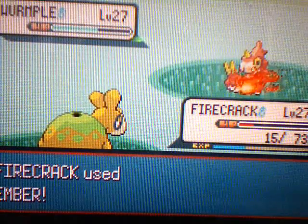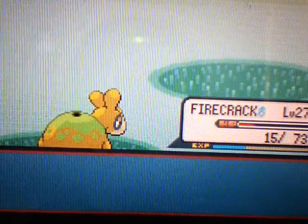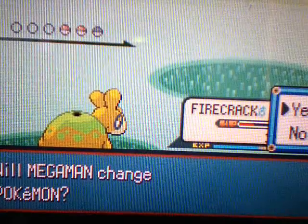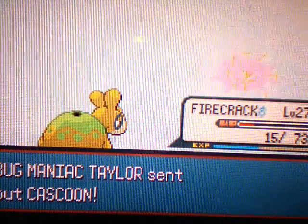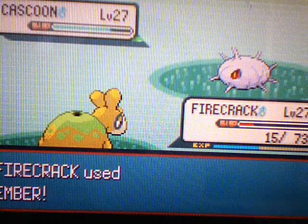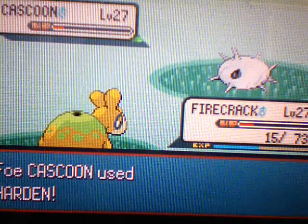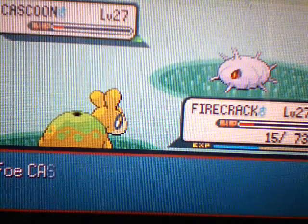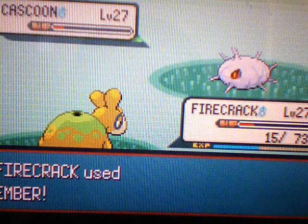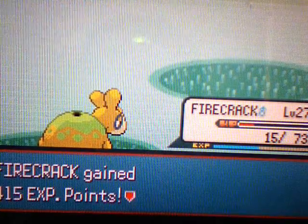We're gonna use Ember to kill the Wurmple, and it goes down. Next up is Cascoon — that stupid pink Silcoon-related thing. There's Harden, because Cascoon and Silcoon can only use Harden, just like Metapod and Kakuna. Well, they can use different moves but barely ever do. Cascoon goes down.